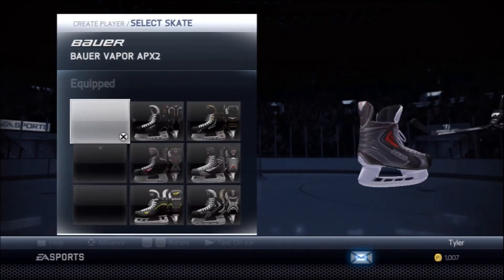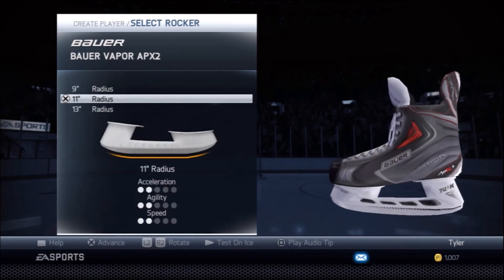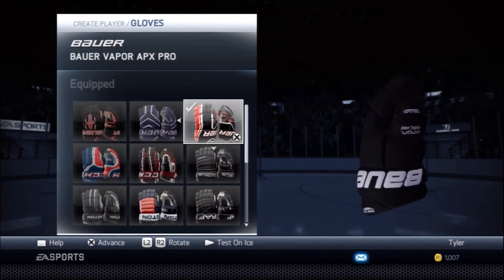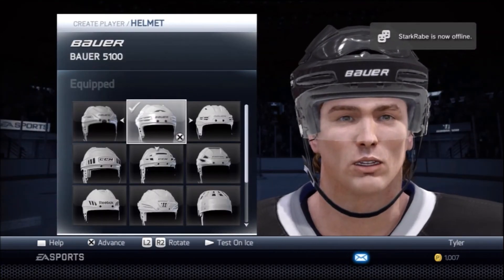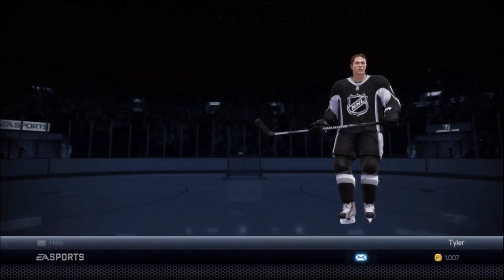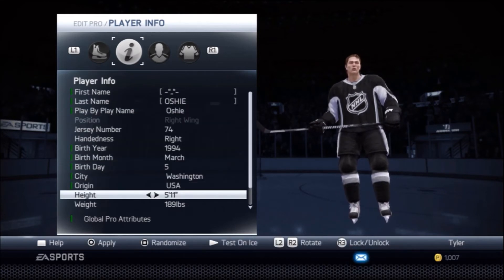For his skates, he uses a Bauer Vapor APX 6-2, 11 radius. For his gloves, he uses the Bauer Vapor APX 6-2. So yeah, this is actually basically kind of like his exact setup.